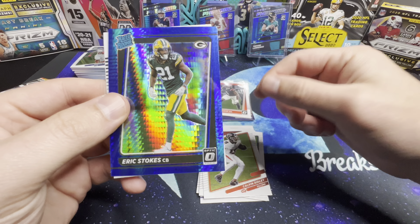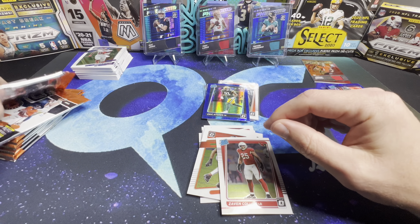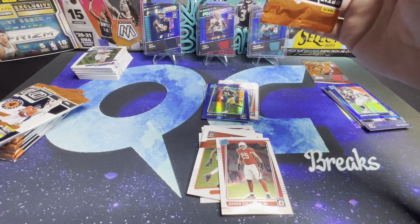Daniel Hunter, Calvin Ridley, Eric Stokes on the blue hyper, Savion Collins rated rookie. Looks like this is going to be our memorabilia pack.